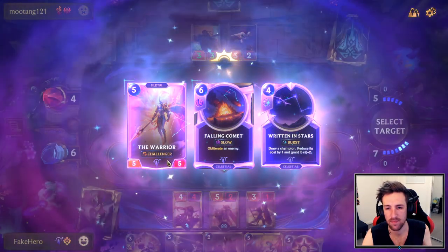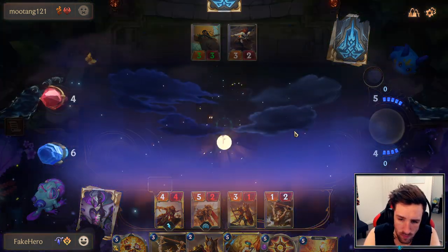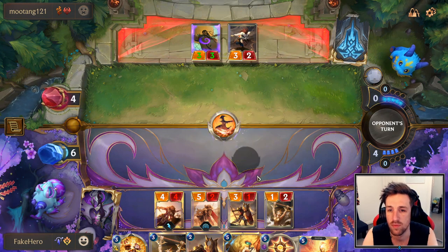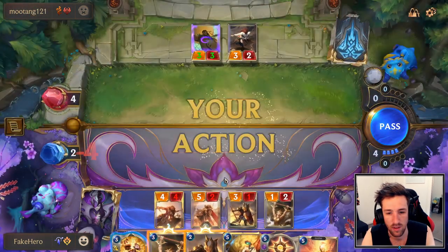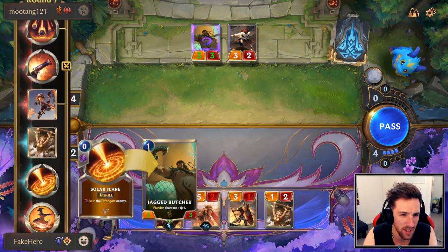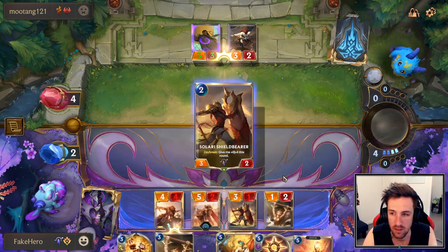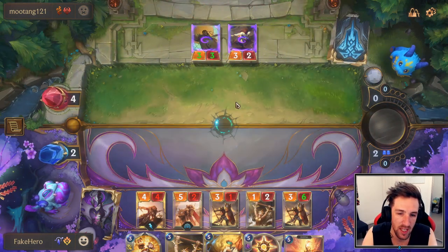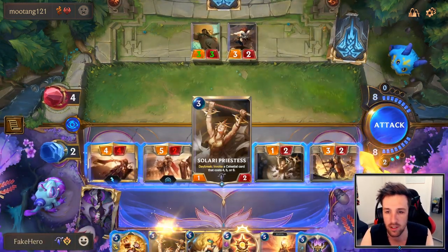Let's play a Priestess. Probably just take the Warrior — I don't think we need Fallen Comet. The Make It Rain actually hit my face — I thought it hit my units. Guess it didn't make much of a difference. Pray for no Fervor next turn? That's fine — I can beat Fervor every time. Because I'm the first person to threaten Lethal, he has to respond with Noxian Fervor. There should be no way for him to get out of this game, actually. And we just found Star Shaping — we're fine.